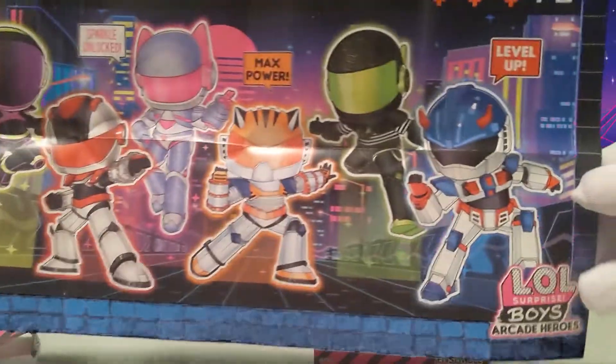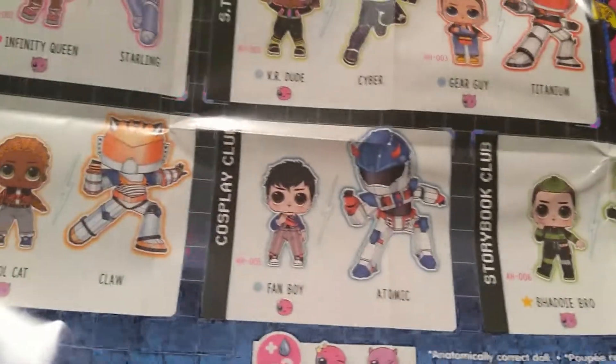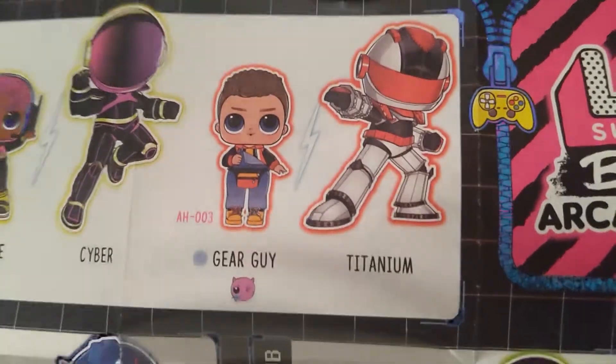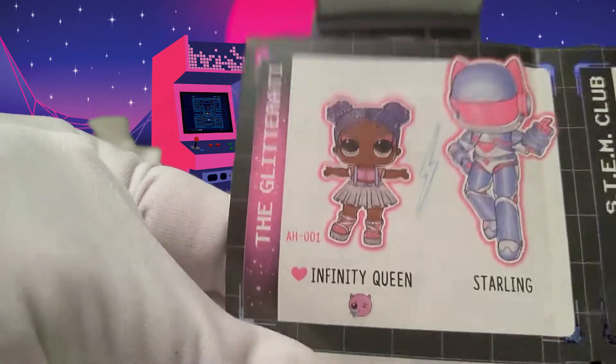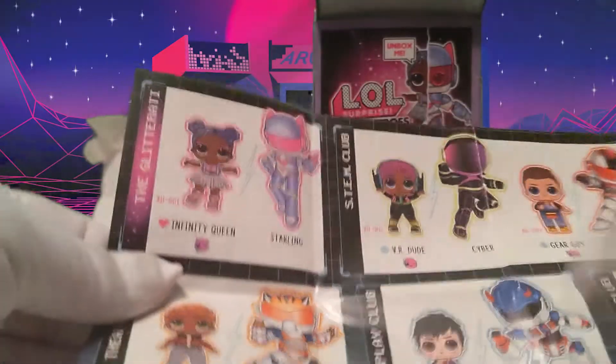That shows all the characters you can get. This is really cool. The one we got was Gear Guy Titanium. Now we're going to open the girl one - she has Infinity Queen, she's a spinner too, and there's a Starling. This is really cool - I love opening these up!